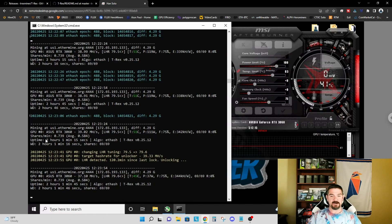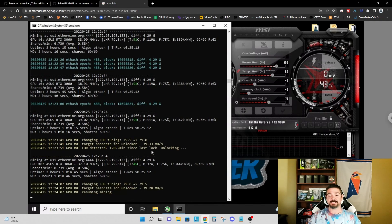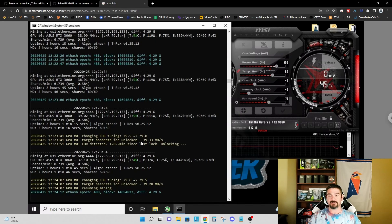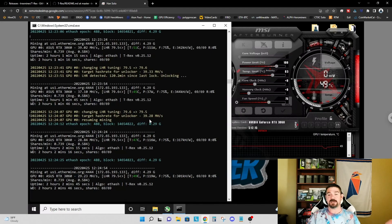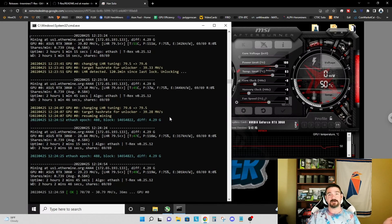After mining for just over two hours, you can see the miner has tuned its way up to 79.6 percent with a target unlock of 39.33 MH/s. When it reached 79.6 it immediately detected an LHR scenario and stepped back down to 79.5 percent. So we've established that our baseline was 79 percent, and over the last two hours we've slowly worked our way up to 79.5 percent with a target of 39.28 MH/s.